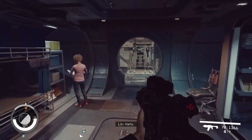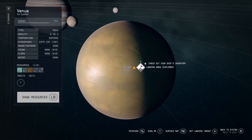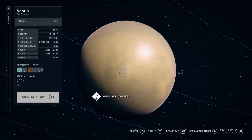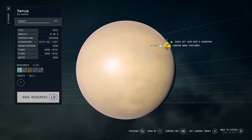The very first thing you want to do: make your way over to Venus and land at least one time to create a landing area. That is the first step — create your landing area. This is just to make everything easy because Venus is going to be our reset point where we come back to reset what we're about to do.